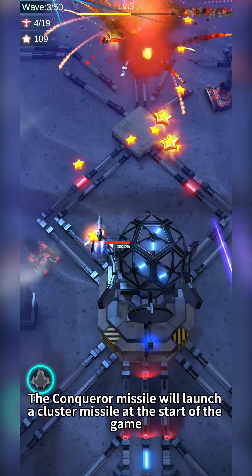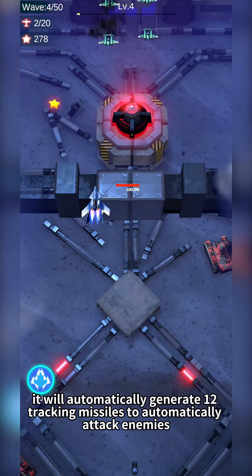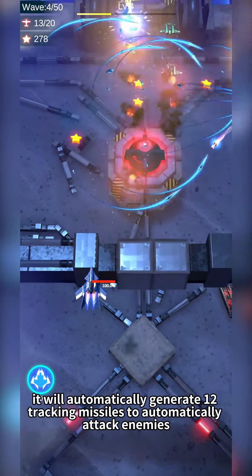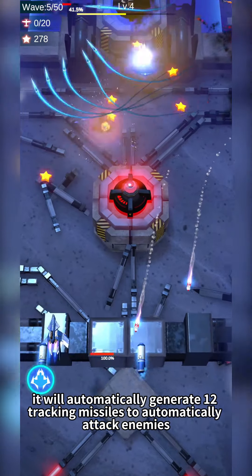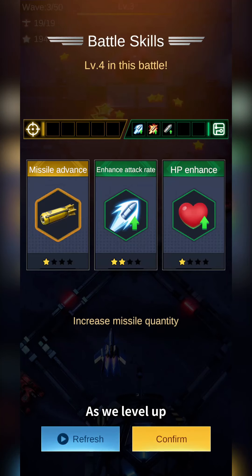The Conqueror missile will launch a cluster missile at the start of the game, after the explosion. It will automatically generate 12 tracking missiles to automatically attack enemies, which is very effective against early small aircraft.